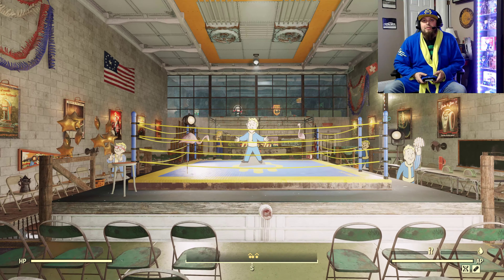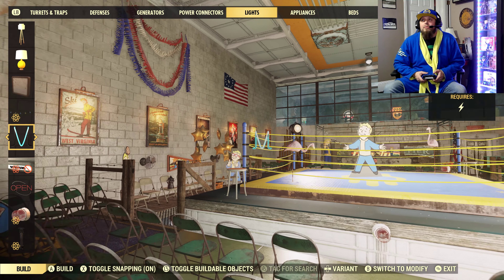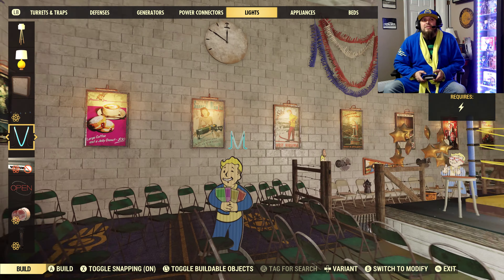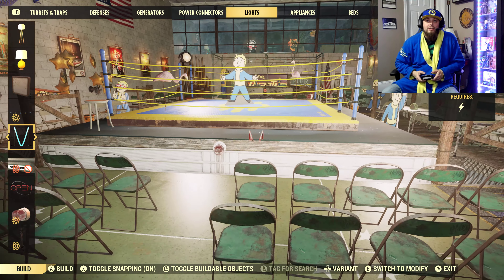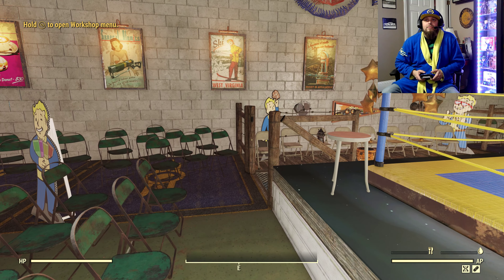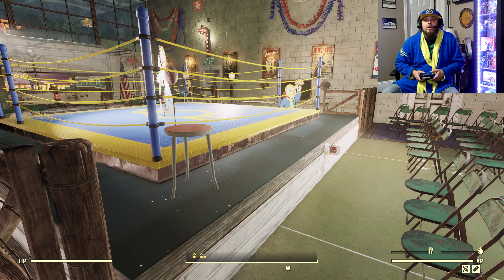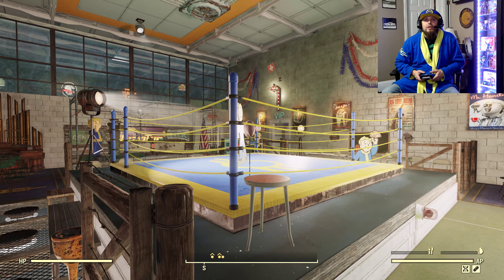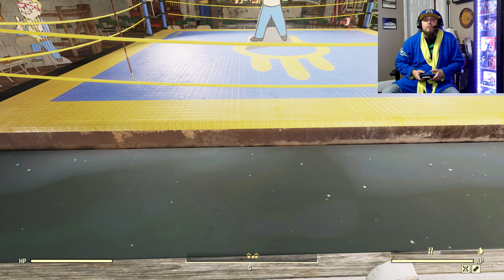We have a build budget in the vault — my camera's covering it — but it shows I have this much build budget left and there isn't any more. It just says I can't build anything else, it's full. I wanted to build it in the vault because that boxing ring is not thick enough or tall enough — it's only that big when you place it right on the ground.